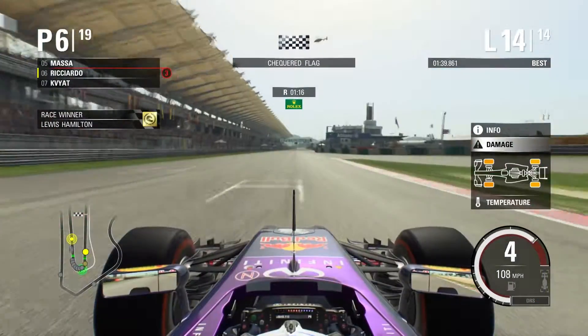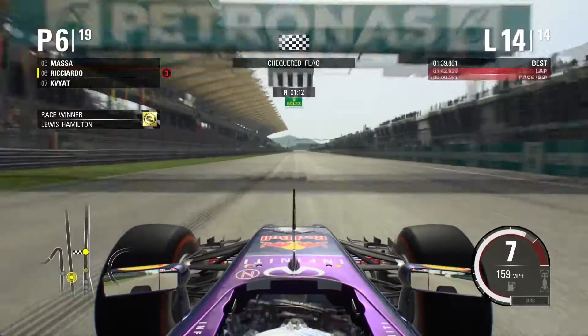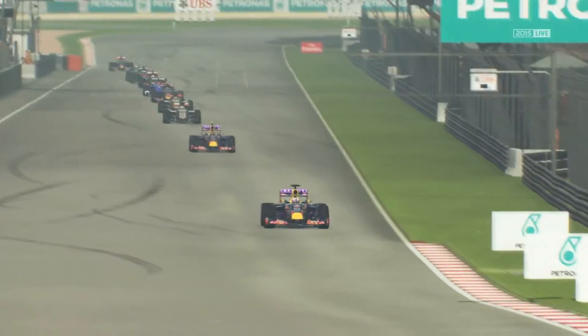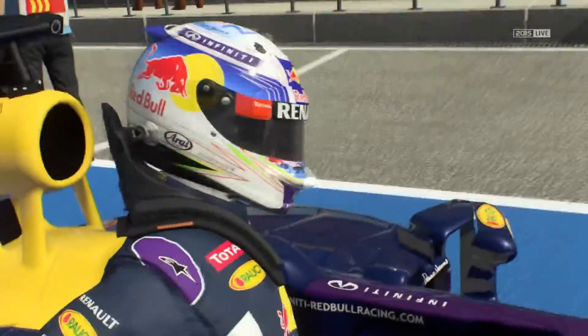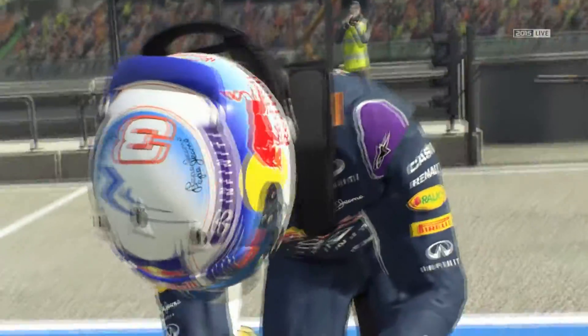Losing the rear end ever so slightly on the end. And here we are — checkered flag! Daniel Ricciardo comes home in sixth place. Look at the train of cars as well. At least Kvyat was keeping them up and not me. Daniel looks happy — let's see what the Sky Sports team have to say about that one.